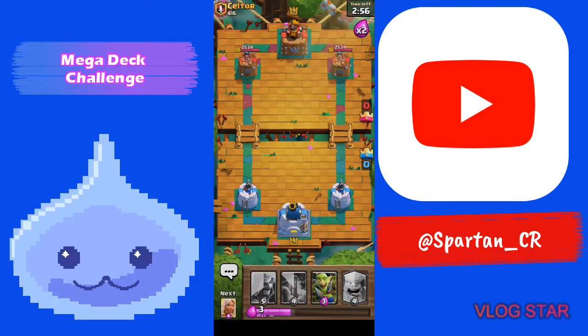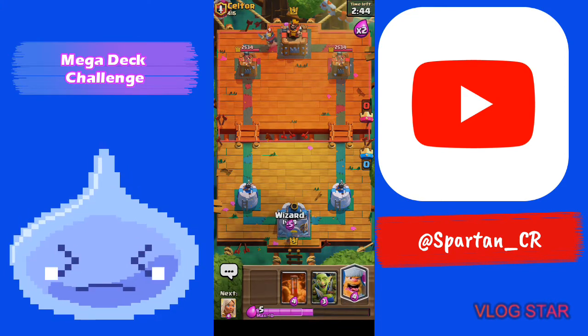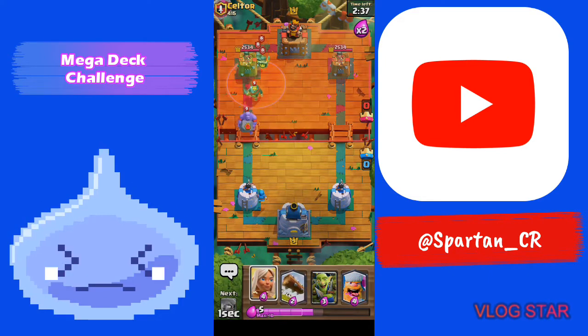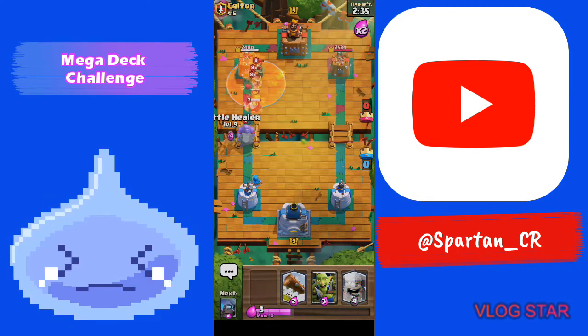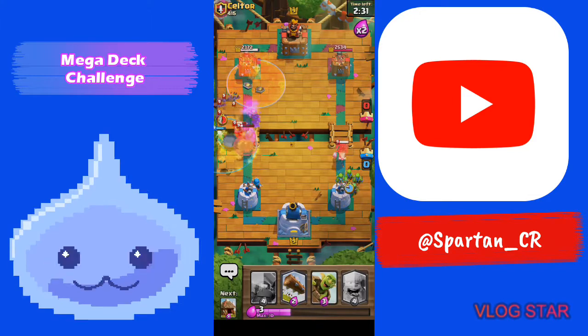Alright guys, we're playing Seltzer here — gonna give him good luck. If I didn't tell you, the whole thing is in two times elixir and I think it turns three times in overtime. He's going Wizard and Knight, so I'm gonna go Wizard and probably follow up with a Battle Healer — actually no, I'm gonna go Poison here and then the Battle Healer.